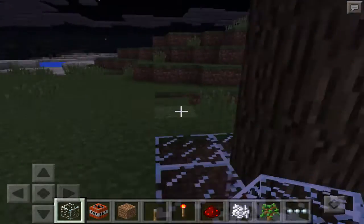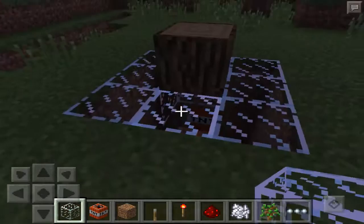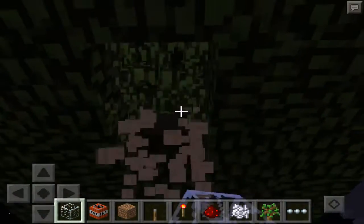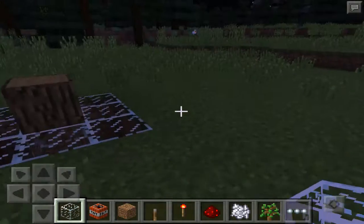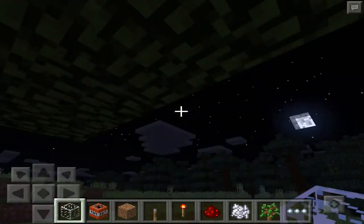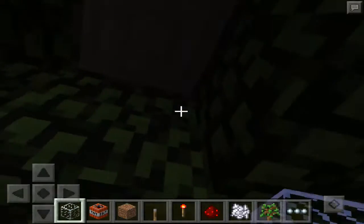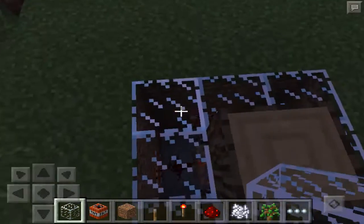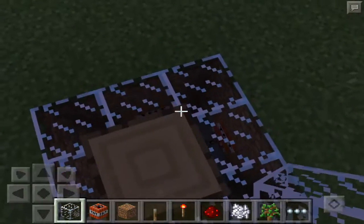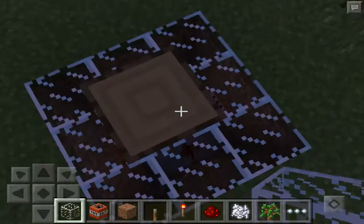The only bad thing about it is if they don't break the bottom block — let's say they break this block right here — it won't affect it. And if they break all of the other blocks, it won't affect it either. So if you have a smart Minecraft player and they break the top parts first and not the bottom, this tree trap won't work. In order to initiate it, you will need to break the bottom block, the one that has the lever flicked off.